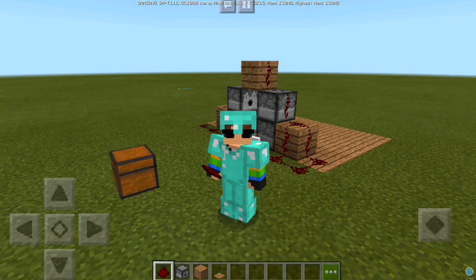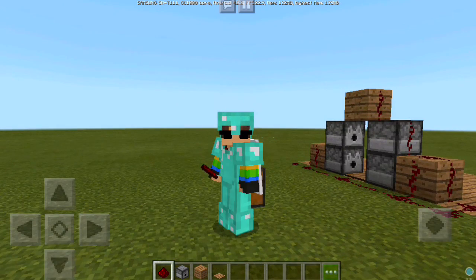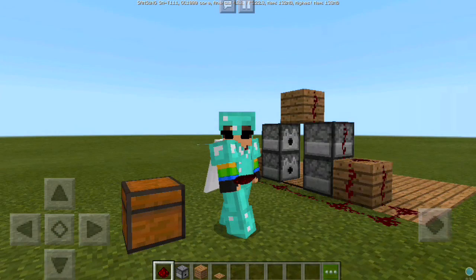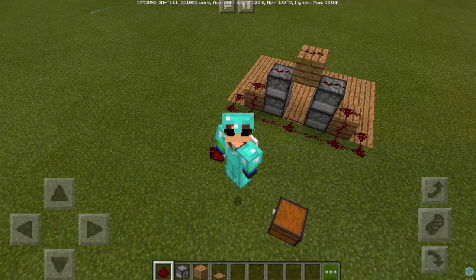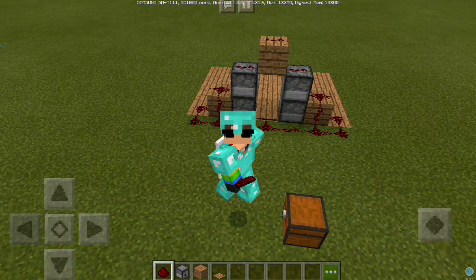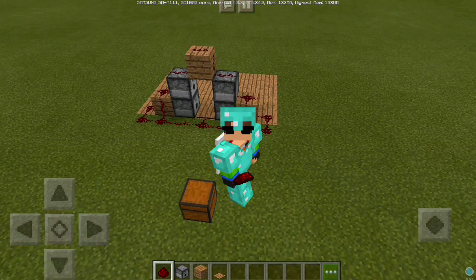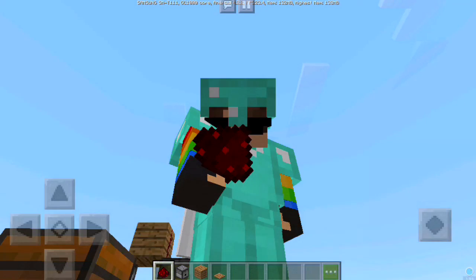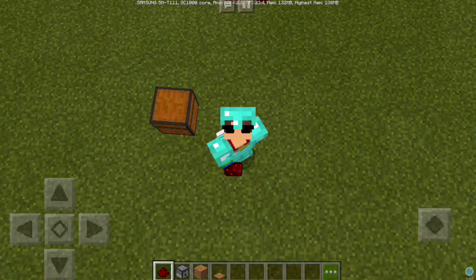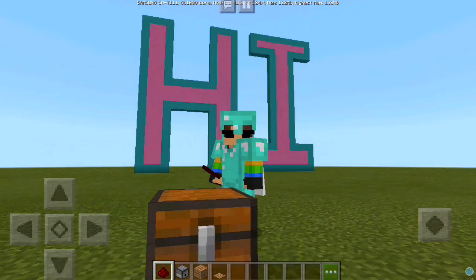The dispenser, blocks of water, and pressure plate — it's so good guys, it's so easy, it's so cheap, not expensive. So guys, this is our armor wearing machine. Yes guys, we are pros! Anyway, that's it guys for this video — don't forget to like, share, subscribe. Love and peace, guys!